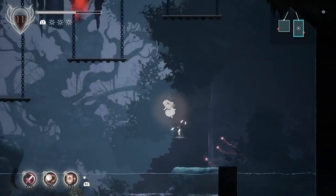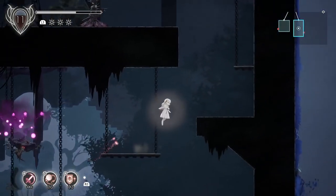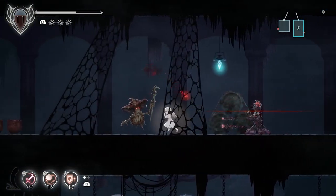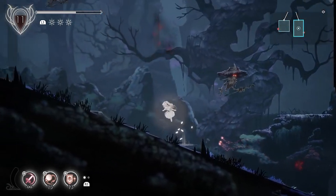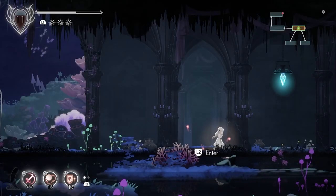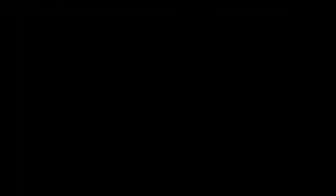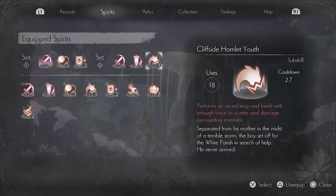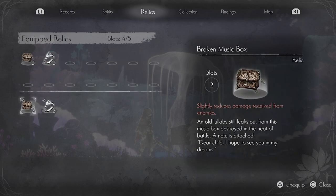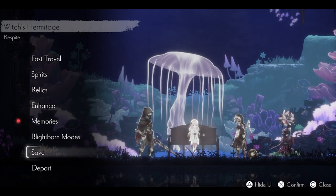We can't go this way — that's what I thought, I just wanted to check. There's a Gilman; we don't want to deal with him so we're not going to touch him. Let's take a moment — we're going to save, change our loadout, and actually end this episode here. Thank you guys for watching. Next time we will travel more into the Witch's Thicket and we'll see more of Ender Lilies: Quietus of the Night.